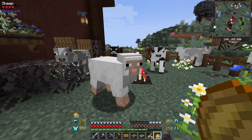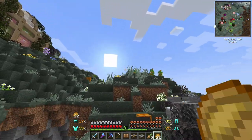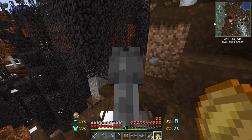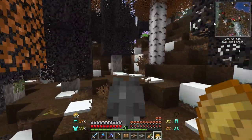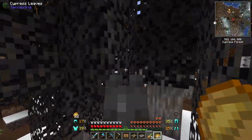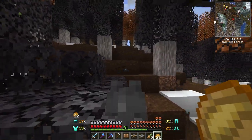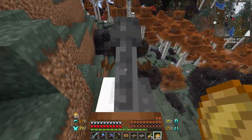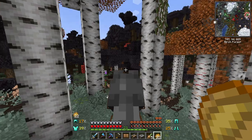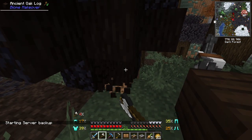Let's grab another axe, take a quick nap, find our horse, and ride over to the dark oak forest. Whenever I get advancements about going close to structures it kind of scares me — we should probably check that out at some point but I'll avoid it a little while longer. We'll get through this forest eventually. There it is — that really dark wood is what I'm going to be using. We also need a name for this little horse, so leave some suggestions in the comments below!